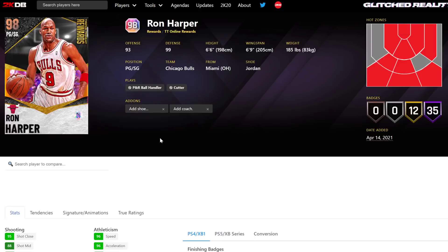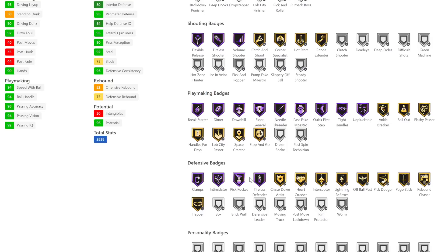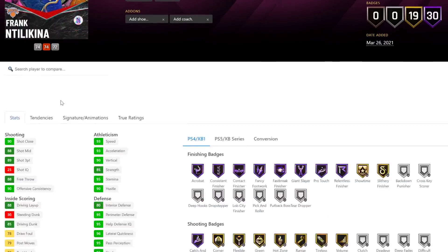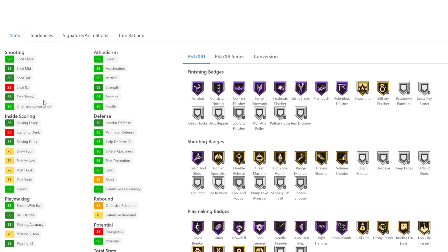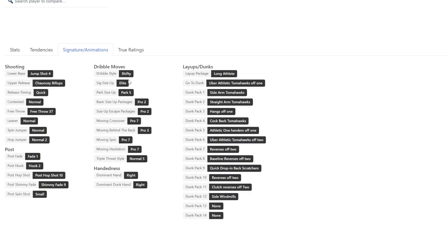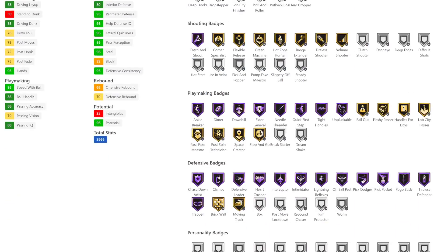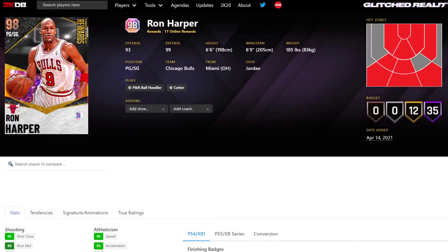Their defense is very similar, though Harper has extra Hall of Fame badges. Depending on what gen you're on, gold versus Hall of Fame interceptor doesn't make that much of a difference. Then there's Frank — 30 Hall of Fame badges, longer wingspan than Ron Harper, better release, better dribble style, better behind the back, basically the same mid-range and three-ball, similar defense except a lower block. He's like a worse Frank, honestly. And after the Danny Ferry card last week — which I still say is the literal best card in the game — it's a bit disappointing that we have this Ron Harper.